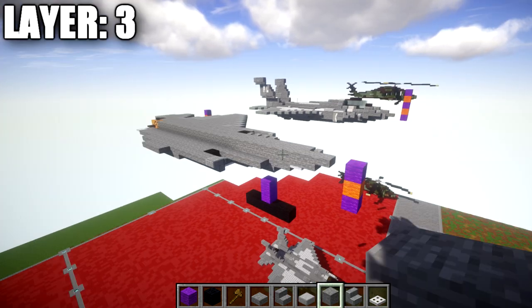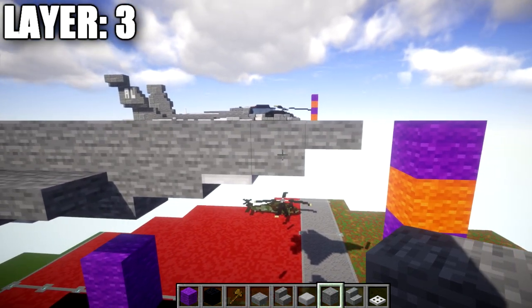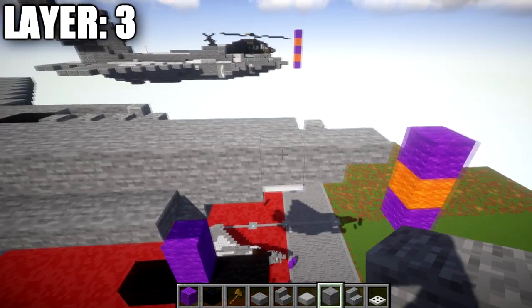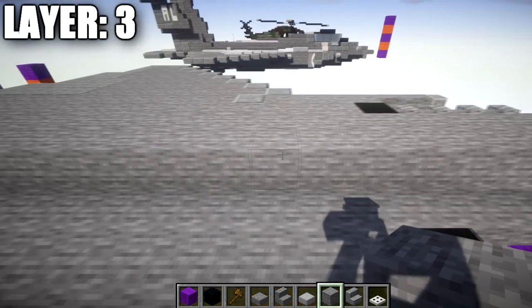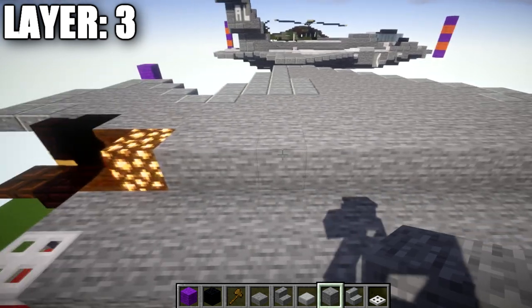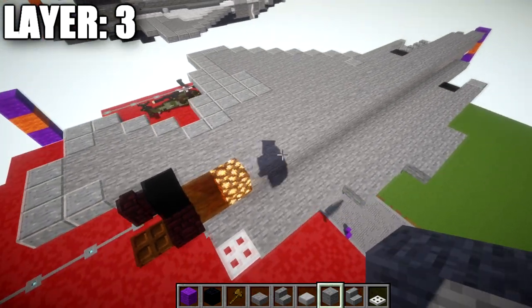Moving into layer number three. Go to the iron trapdoor, place a stone block on top, then one stone block going forward and a stone top slab on the tip. Going back from this stone block, place 22 stone blocks back, followed by a glowstone block and then an orange stained glass block for the engine.